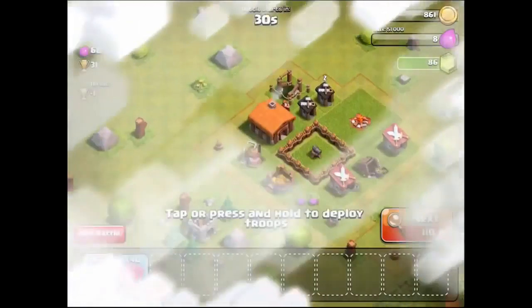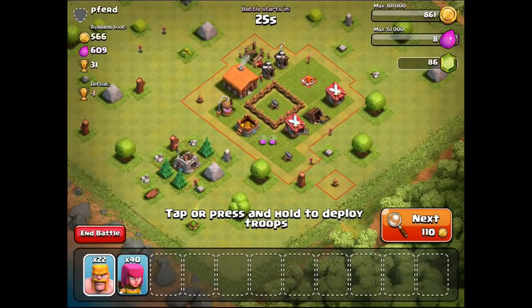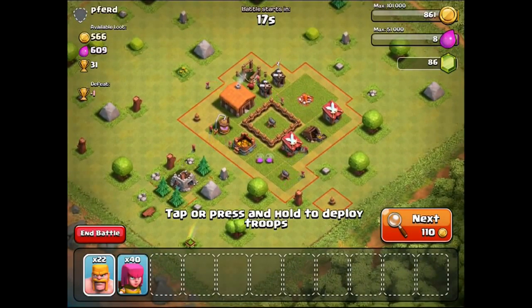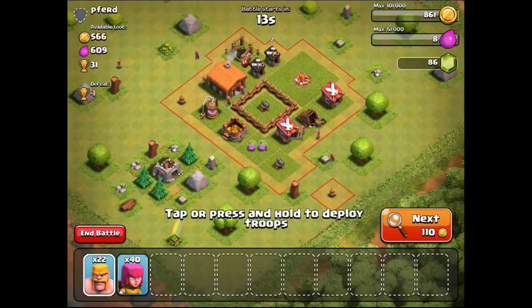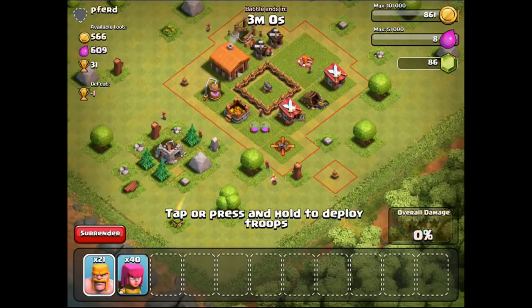It cost 110 coins but let's do this. We've got into a game — it doesn't show what level this guy is. His name is P3rd, and the battle starts in 20 seconds. I don't really know what the best way to do it is — kind of a weird tactic he's gone for. Maybe I should just go straight out for this.